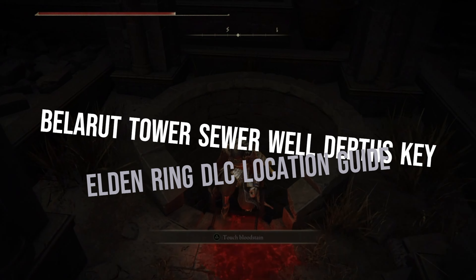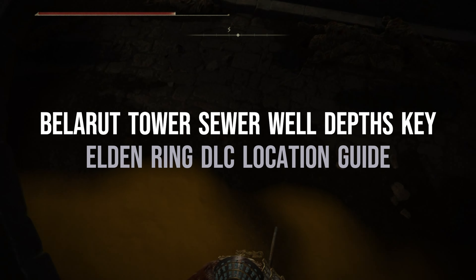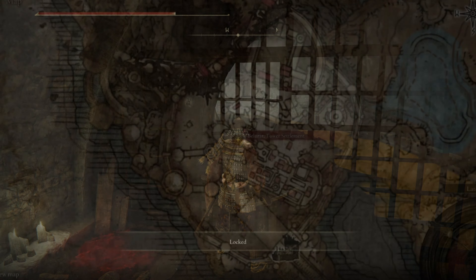Hello and welcome to a new video from NNG Shorts. In this video we are going to show you where to find the Bellerut Tower Sewer Well Depth Key in Elden Ring. This is a key item which unlocks the locked door in Bellerut Tower Sewer Wells. Without wasting any time let's get straight to it.